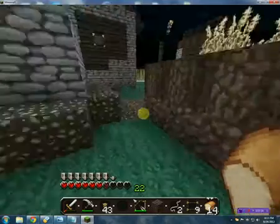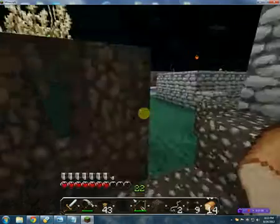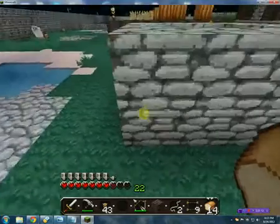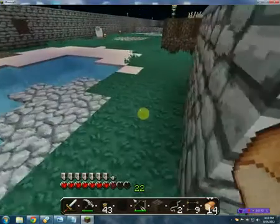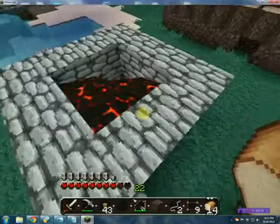Okay, now to make a cobblestone generator from right here, you need lava and you need water, which we have water and yes, we have lava. So basically what we want to do is we want to make a little trough. So since we've got everything going already here, we'll do it here.